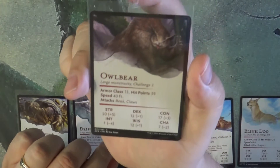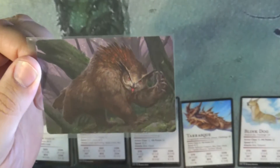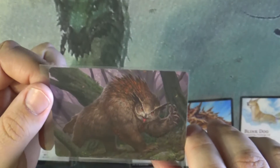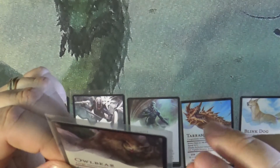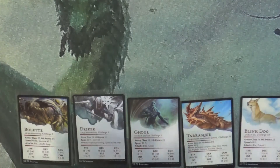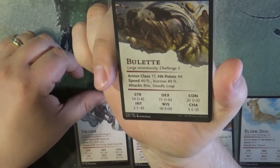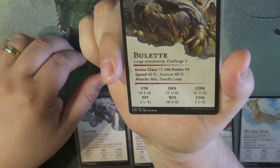Then we've got our owlbear. They may look cute but they're not. They're basically a bear — more of a bear than anything — but they've got an owl's head.